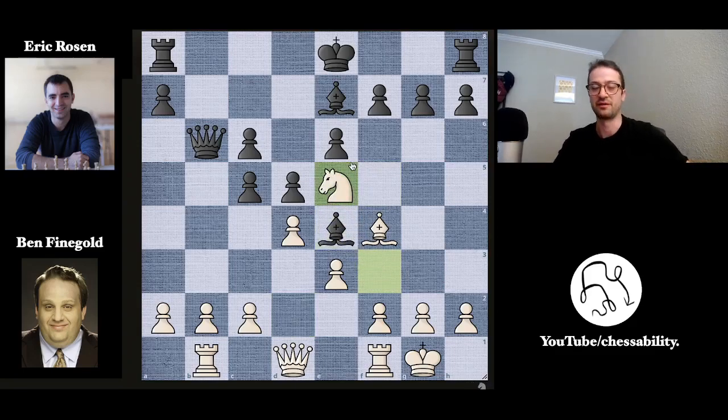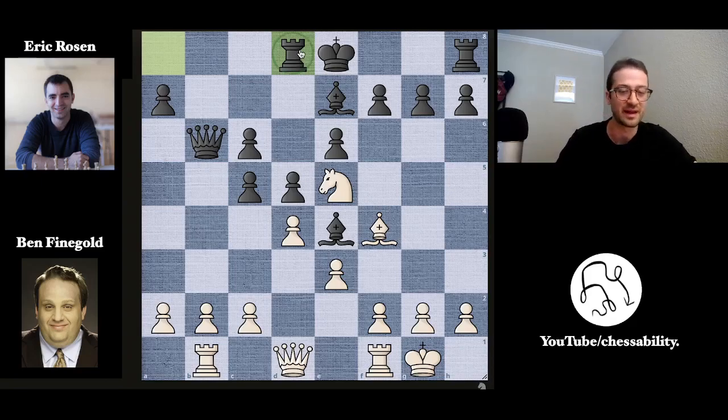Now knight takes on e4 — you want to get rid of this really powerful knight that's just controlling a bunch of squares in your camp, so knight takes knight is a very reasonable trade. Bishop takes on e4, and now knight to e5 — Ben's trying to get a very powerful knight of his own. Here we just have rook to d8 by Eric, which is an interesting move — getting the rook more into the game, waiting potentially for the d-file to open up. Ben does actually take, d takes on c5.